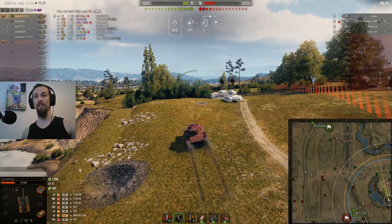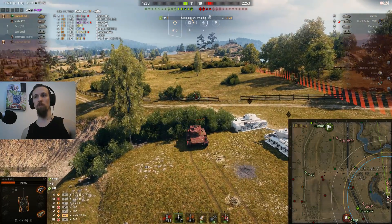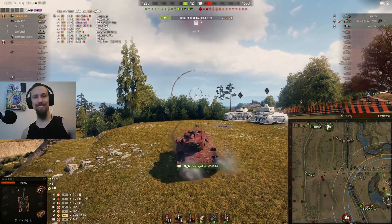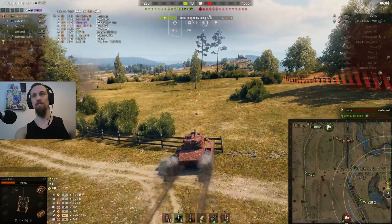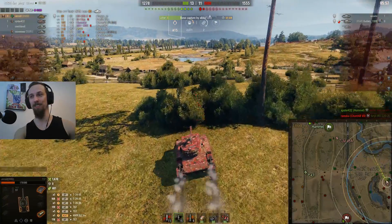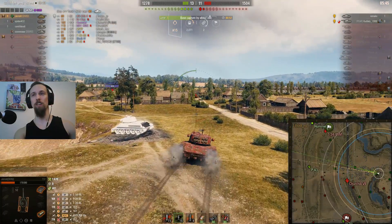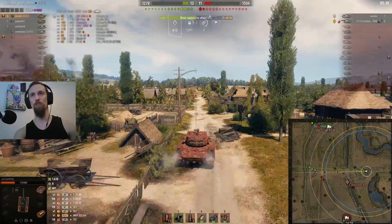Even if we have a slight advantage in number of tanks, we don't have the HP advantage. This guy might even be full HP. The 25TP from my team is actually doing a really good job by staying on the cap and putting pressure on the enemy team so they can't stay together. If the T-34-85 would help the Churchill, I don't think we'd have any chance in this battle because these are really good tanks, especially the T-34-85M. I've got a clean shot on him but we didn't penetrate his armor and the blind shot didn't go through.